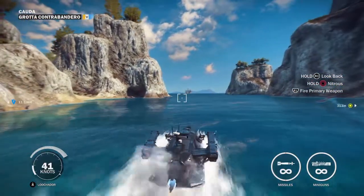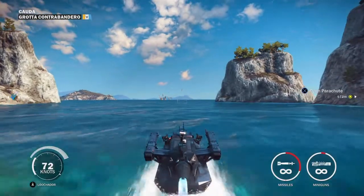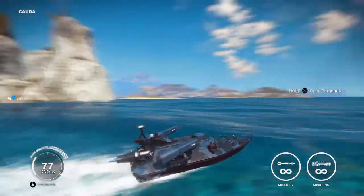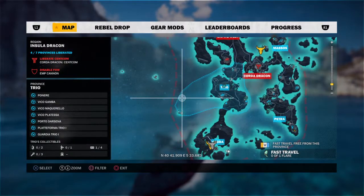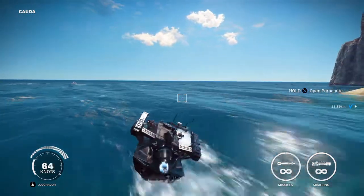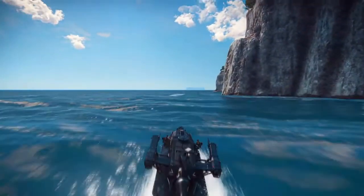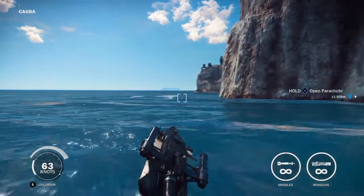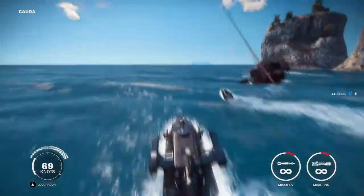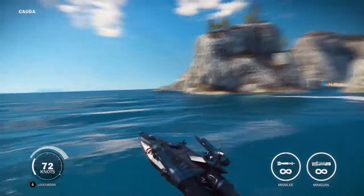We got the Luchador here. So we're just gonna have to be going around the edge of this island towards the Stingray area. This thing will make it so all the electricity stuff doesn't murder me, hopefully. I just have to go along the whole edge of the coast. This is the Luchador, or as I prefer to call it, rocket boat.